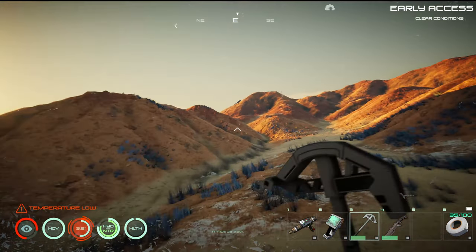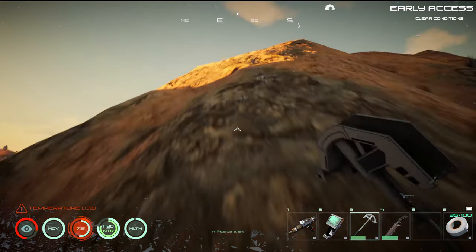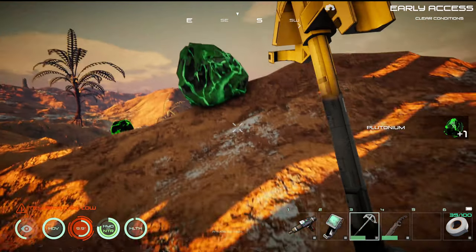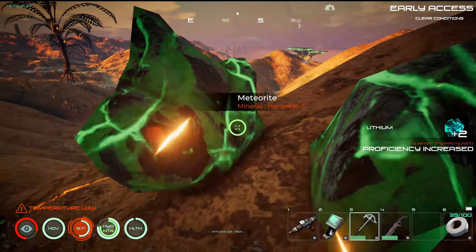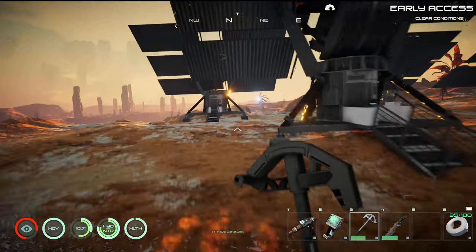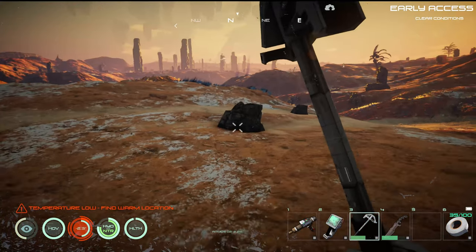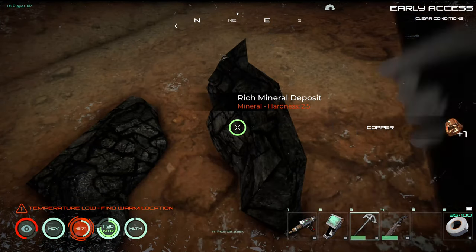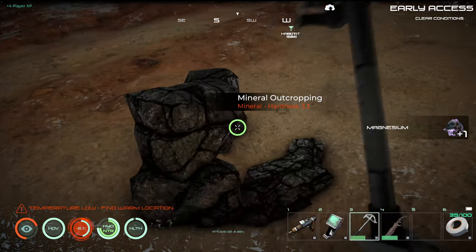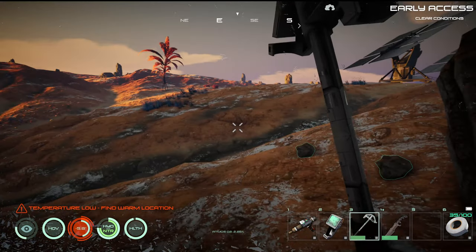Look up there — looks like some more radar dishes, and I don't think we've gone past this far. And there's that other crash — that's where the other one fell. Not sure what we're going to use lithium and stuff for, but as long as it's here, we're going to pick it up. Looks like there's some more minerals here. Those are just stones — we don't really need those.